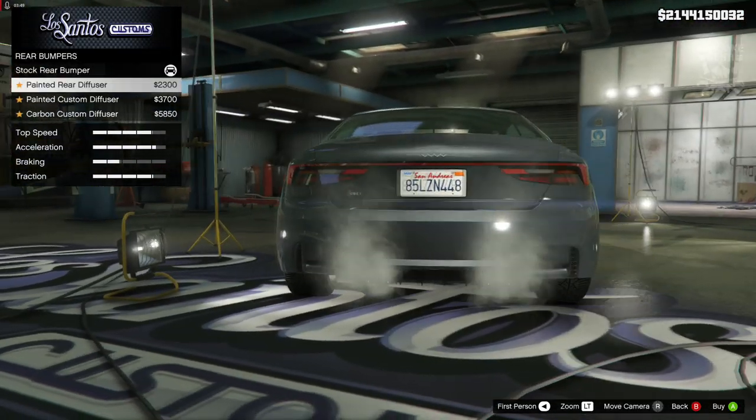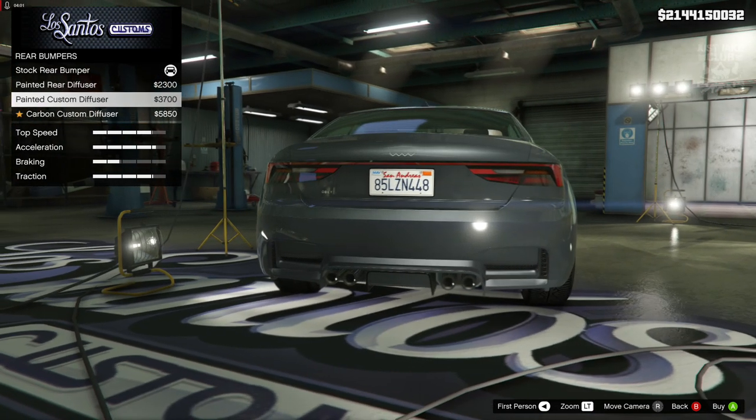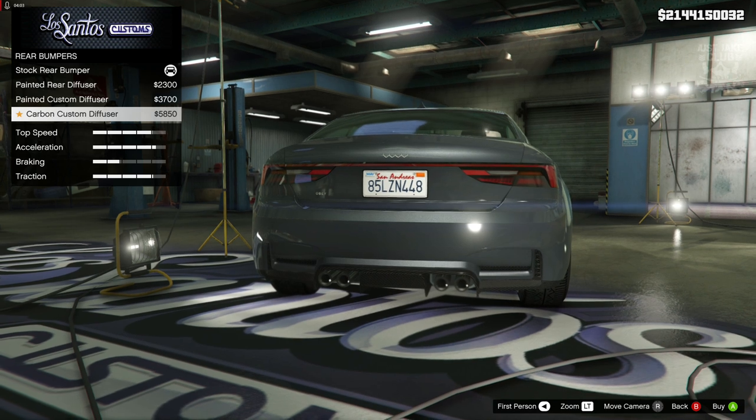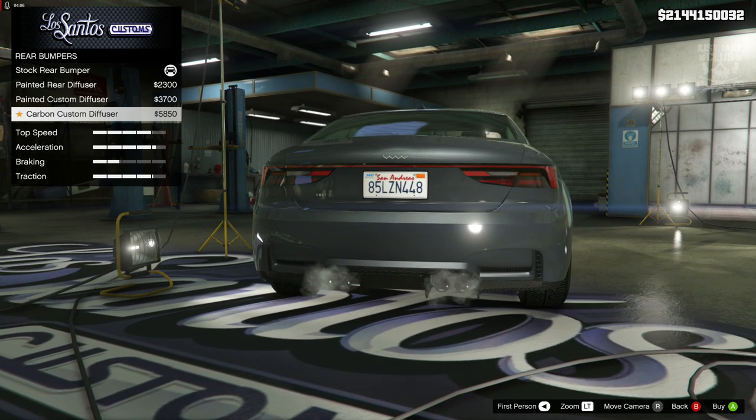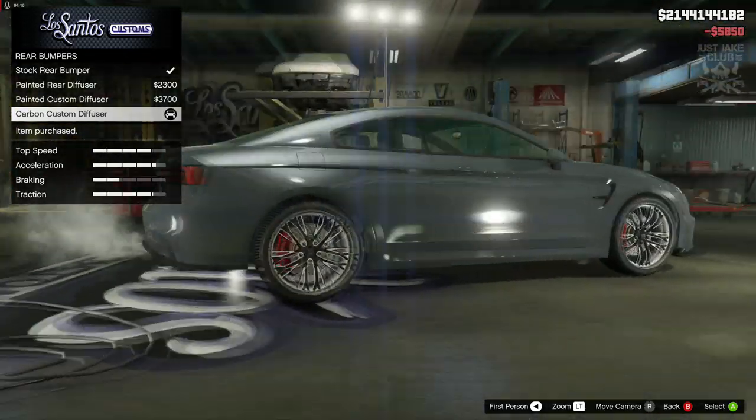For the rear bumpers, we've got the rear painted diffuser — you can't really see what's going on there — but then we've got the painted custom diffuser which is a lot nicer, and then the carbon variant of that as well. We're going to go with the carbon custom diffuser because it matches the front splitter, which is also carbon.